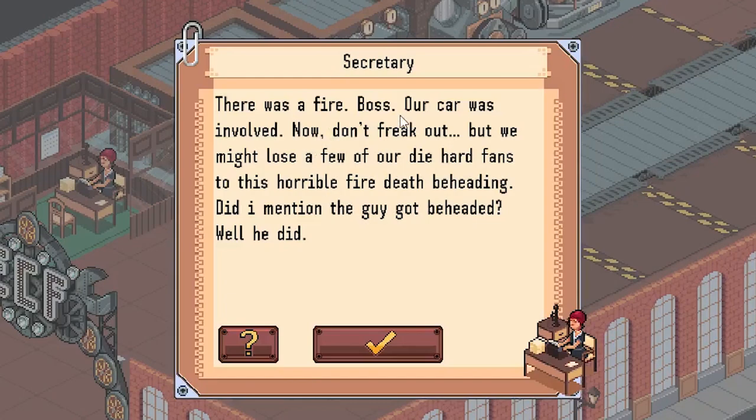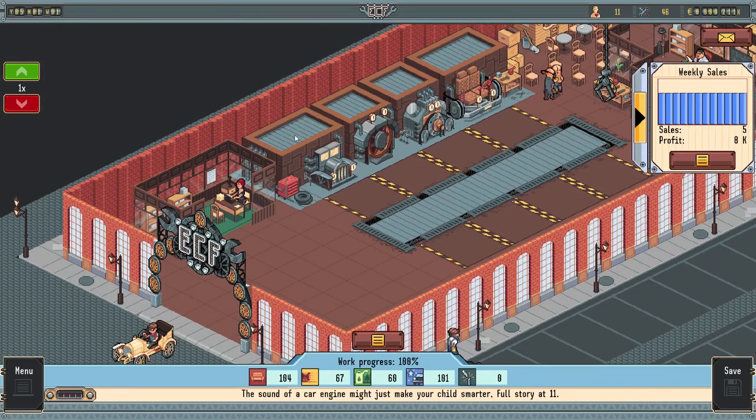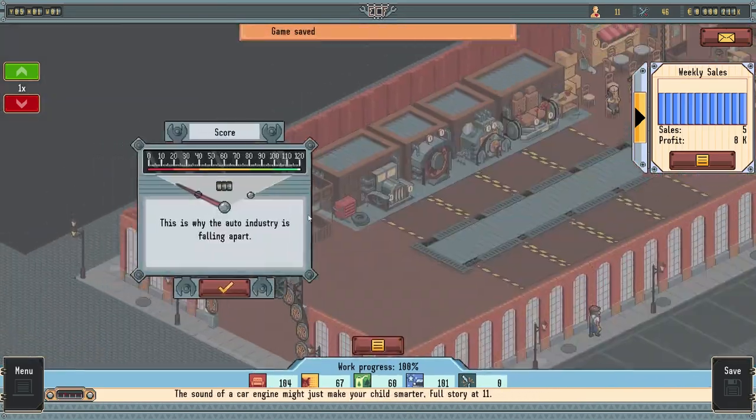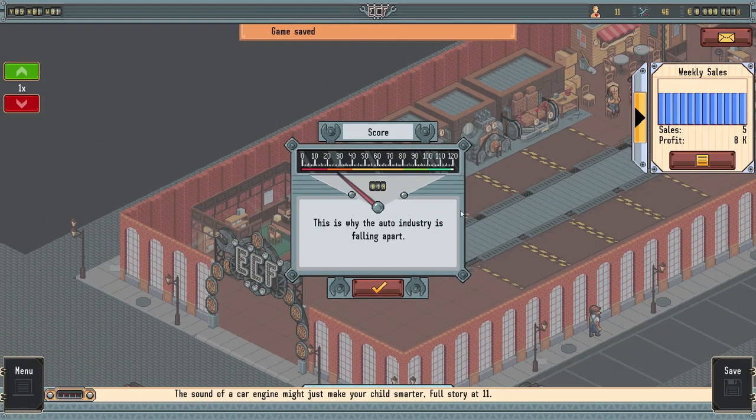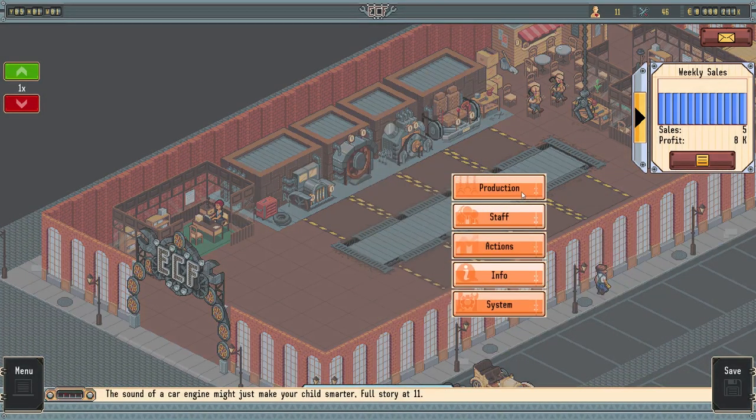We got a random event - there was a fire and our car was involved. 'Don't freak out, but we might lose a few of our die-hard fans.' Really? 'Really - to this horrible fire death beheading. Did I mention that the guy got beheaded? Well, he did.' That hurt - we lost six fans right when we were about to release our dump car. Oh boy. And it got a 13. This is why the auto industry is falling apart. It was expected with this car - it was a cheap car really just to get some research points.